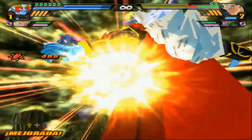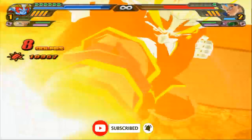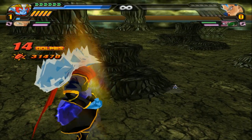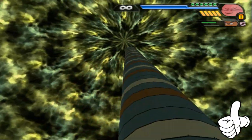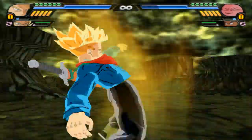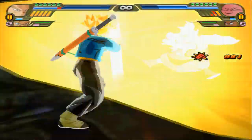Vegito Blue versus Mechikabura — let me know your thoughts in the comment section below. This other team just got trucked. The Daikyo — you guys gotta love the Daikyo. In the Dragon Ball Super manga he was very resourceful — against Moro, helping Vegeta and Goku. Daikyo did his thing, man. You can't take away from Daikyo.